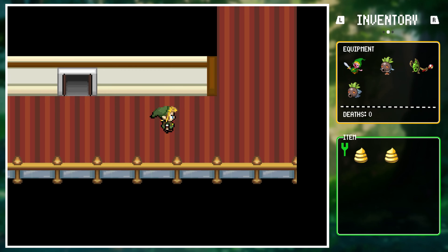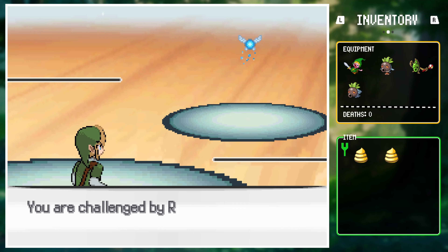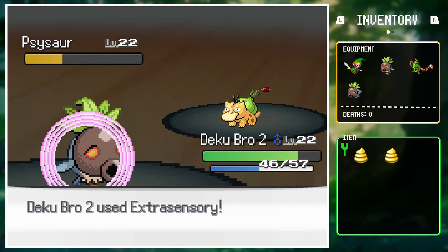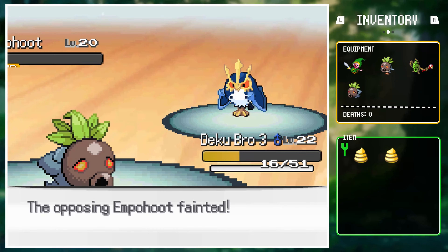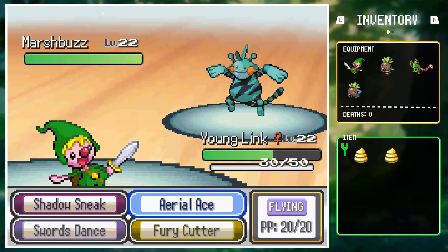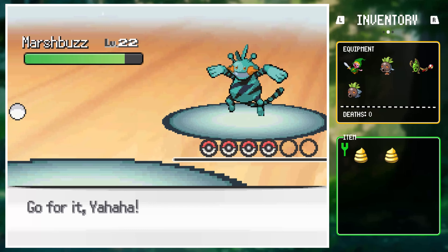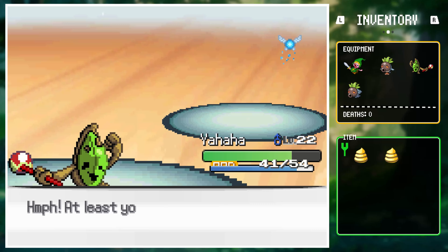While exploring the ship, Navi found Link and came to battle him. She opened with Sysaur against Dekubro2 — a few Acids and an extra Sensory defeated it. Empuhoot came out next, so Link responded with Dekubro3, paralyzed it and took it out with Nightshades. Butterfree was finished off with a single Rock Thrill from Yahaha. Her last Pokemon was Marshbuzz, so Young Link came in, couldn't do much, and swapped to Yahaha, who used Will-O-Wisp and Dig to finish the battle.